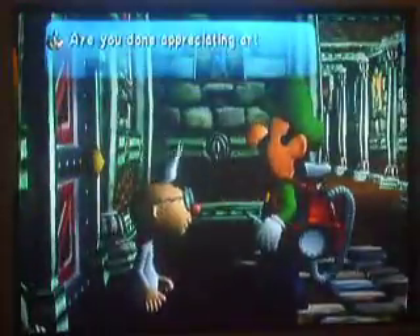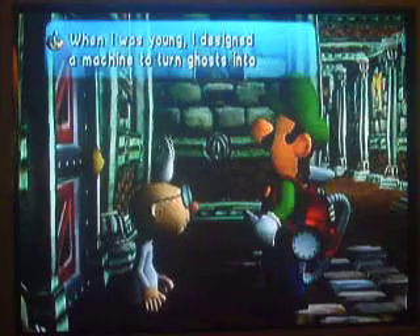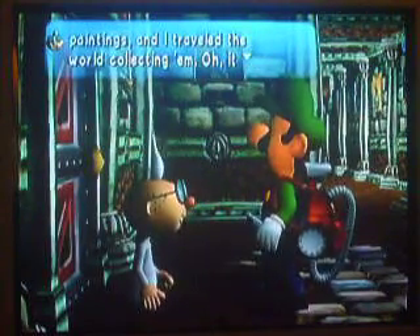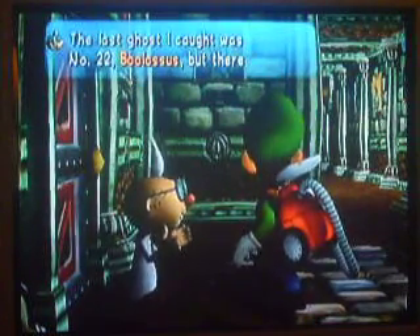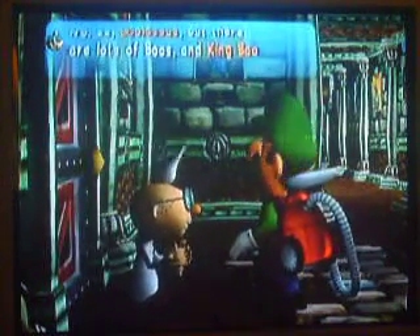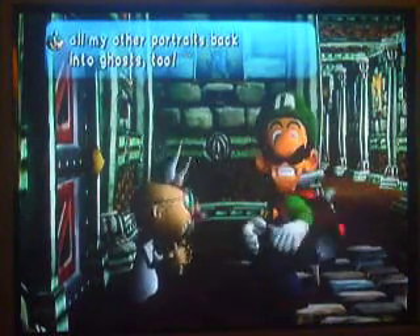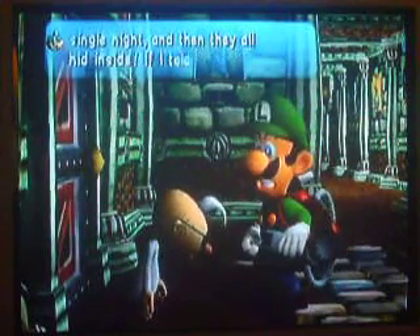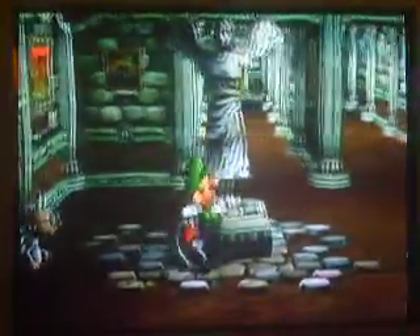Let's talk to E. Gadd. When you talk to E. Gadd, he says, 'Where am I? This is the gallery — this is where we're hanging out with his ghost paintings.' So when he was young, he decided to succeed with the ghost paintings. He tried — any traveler that clipped him — it was glamorous. Number 22 was Boolossus. That's how they turn the portraits back. And that's basically the story of Luigi's Mansion — he captured all these ghosts, and King Boo turned them all back.